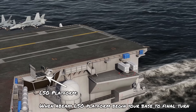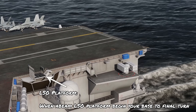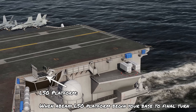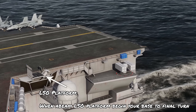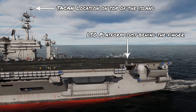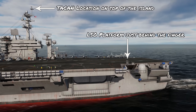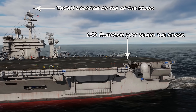Here's the LSO platform's location at the back of the carrier. This is an important landmark to know, because when you're abeam this platform, it's time to begin your base-to-final turn, and then you'll be on short final — known as the groove when doing a carrier approach. Another indicator to use when abeam is the TACAN, located on top of the island versus the LSO platform. We'll look at how to use the TACAN as a reference later on.